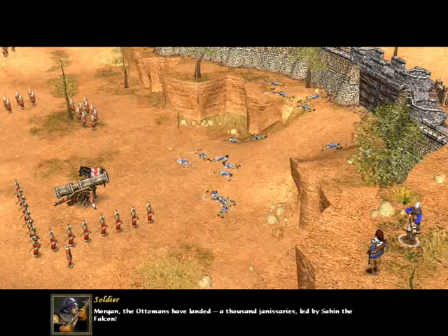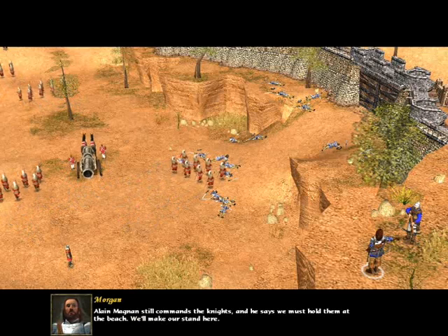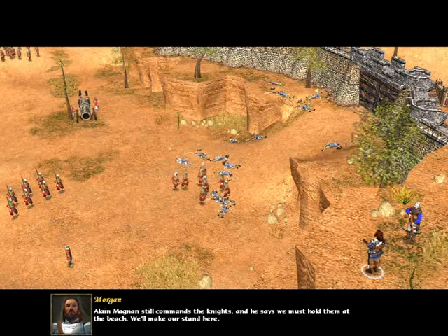Morgan, the Ottomans have landed a thousand Janissaries led by Sahin the Falcon. Alain Magnin still commands the Knights, and he says we must hold them at the beach.